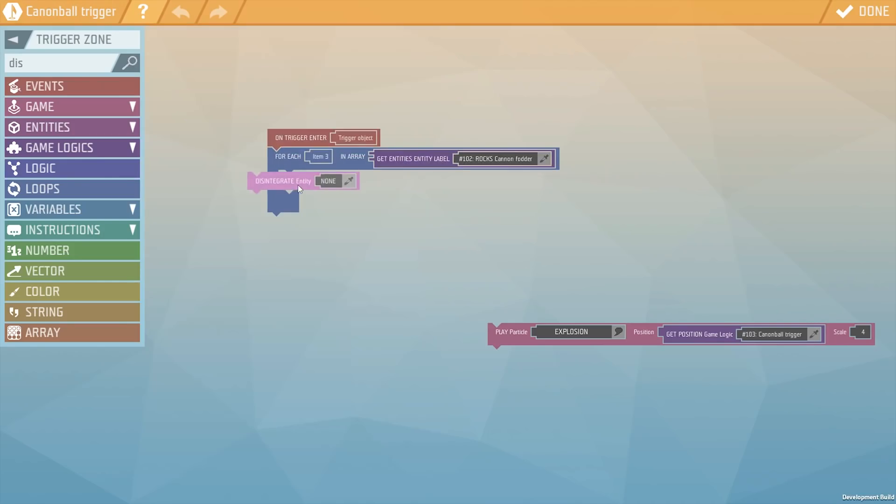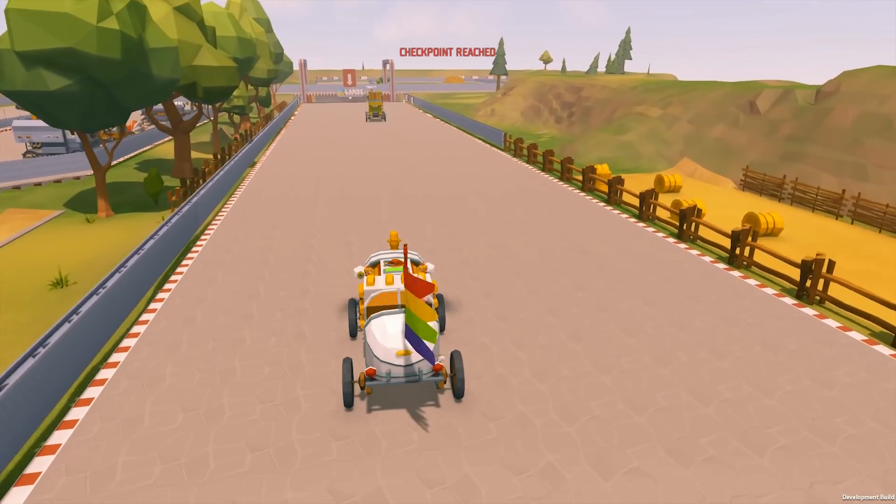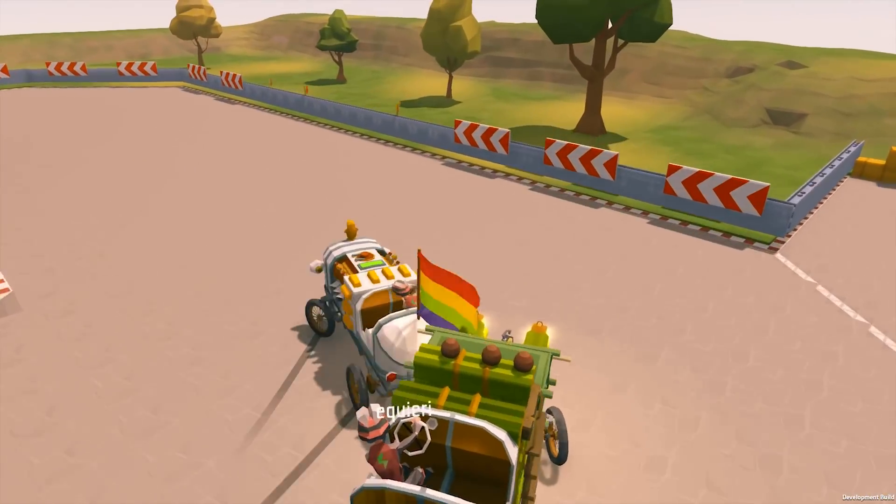With scripting, you can now use things like variables, perform operations with logical operands, strings, objects. To give you some idea of how things work, we created three short games that you can check out right now.